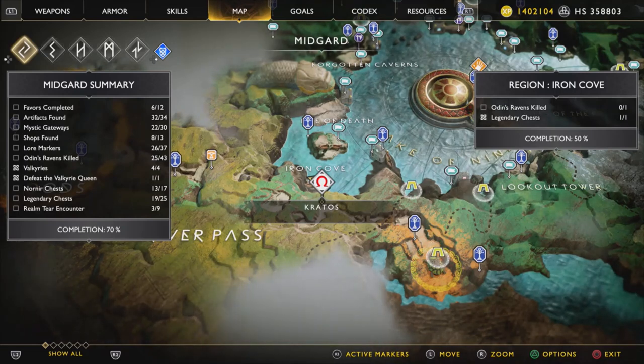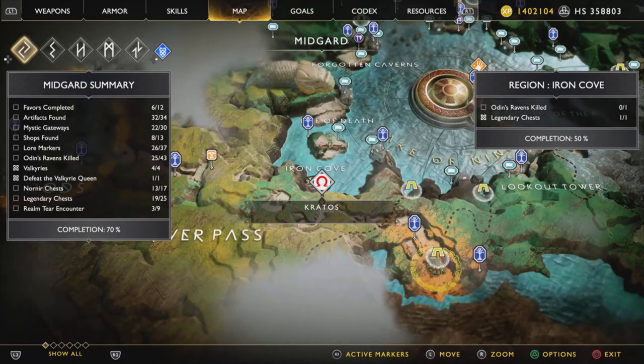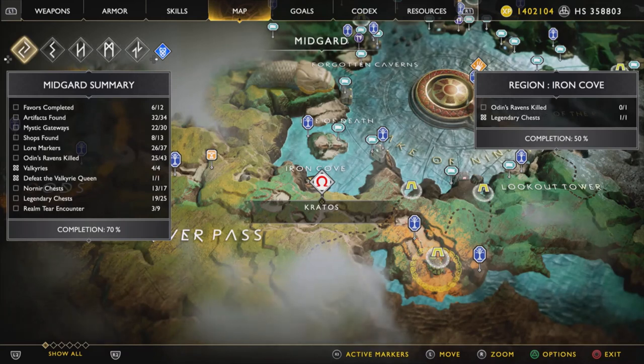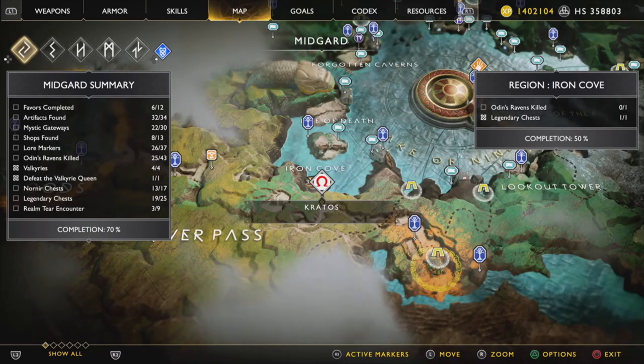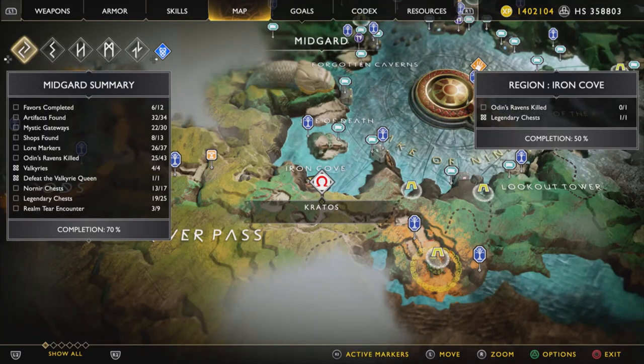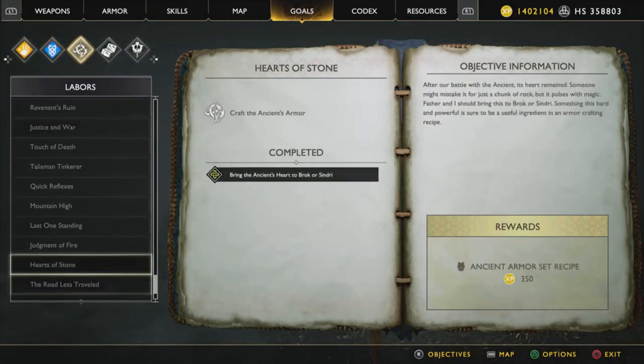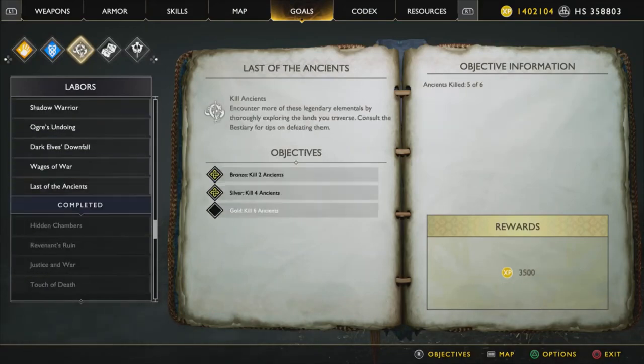On a normal game these guys would drop about 8,000 to 9,000 hacksilver per kill. But what really sets this method apart is what I'm going to show you now: you want to stack your Labor of Killing a Thousand Enemies to coincide with killing these two Wolvers. So you're going to go through the game and kill 998 or 999 enemies — just not over a thousand.